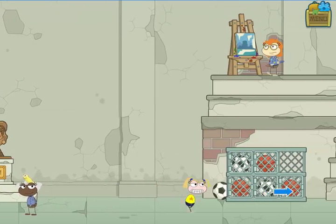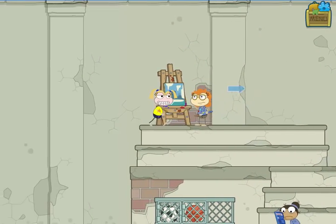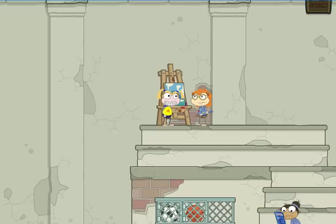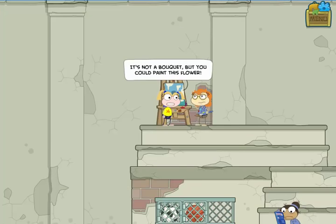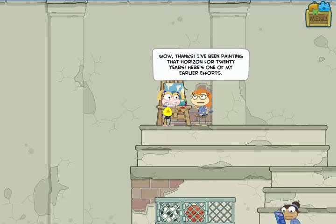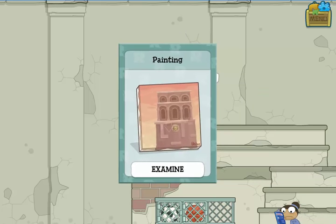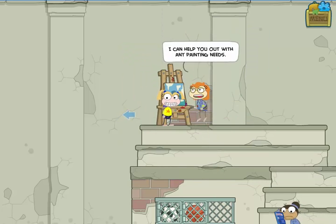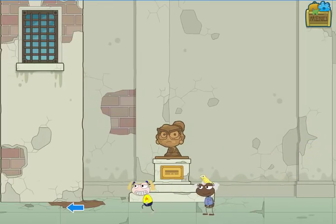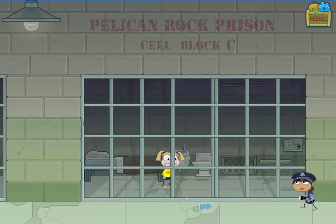I can pick the sunflower by clicking on the stem, then take it over to Van Nostrand, who was really looking to paint something other than a skyline. I open it from my inventory and give it to her. This does double duty: I get an old painting of the tower from Van Nostrand, and she also offers to help me with anything I need painted in the future — which I'm going to need.